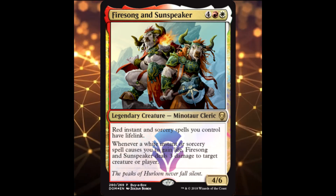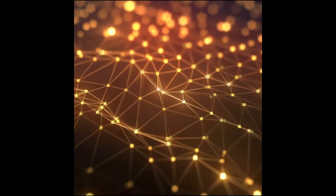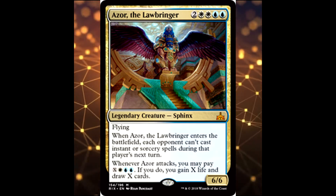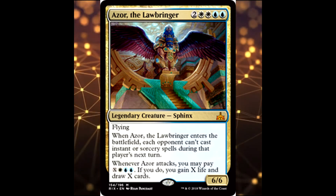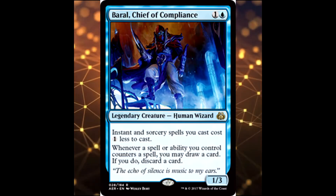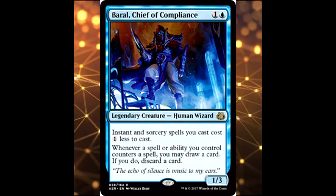There are a lot of really great legendary creatures in this set. First, Azor the Lawbringer — a 6/6 for six with flying. When it enters the battlefield, each opponent can't cast instant or sorcery spells during their next turn, and whenever it attacks you can pay X, one white, and two blue to gain X life and draw X cards. Next, there's a card that reduces instant and sorcery spells you cast by one and lets you draw a card when a spell or ability counters a spell, though you must discard a card.